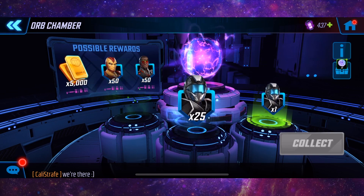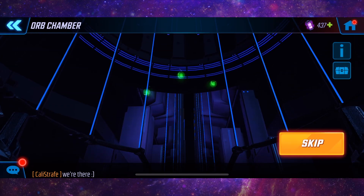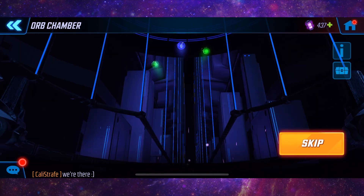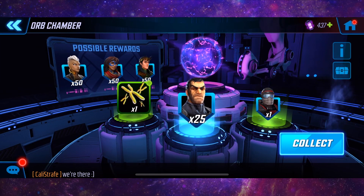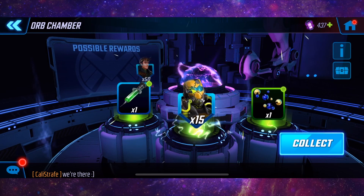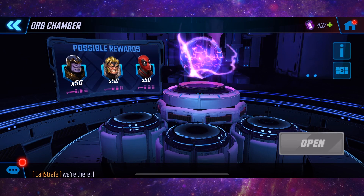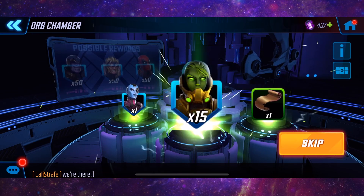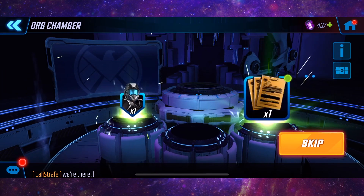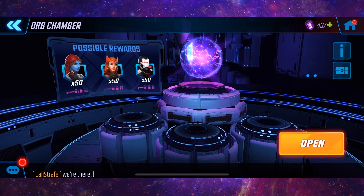25 SHIELD Security — we've got a SHIELD Security on the side. 15 Rocket — another useless pull for me. 25 Punisher — another useless pull for me. Wow. Scientist Supreme. These are getting really bad now and we don't even have that many left.